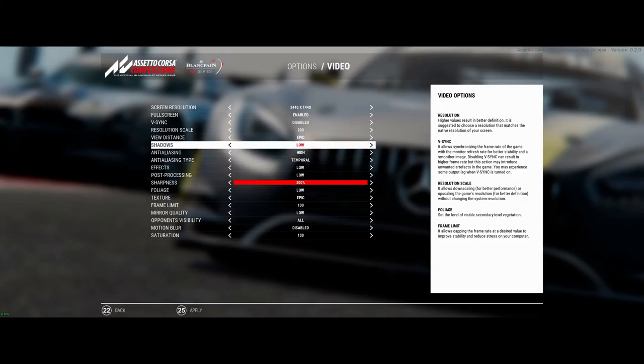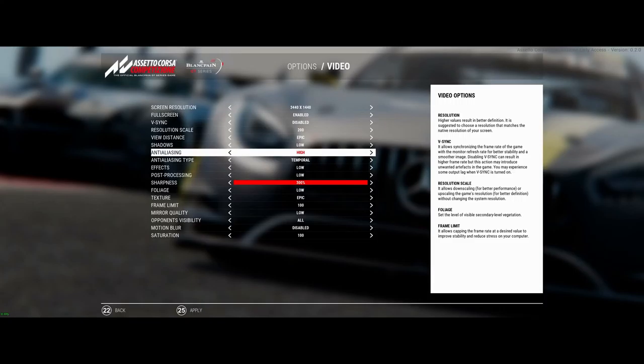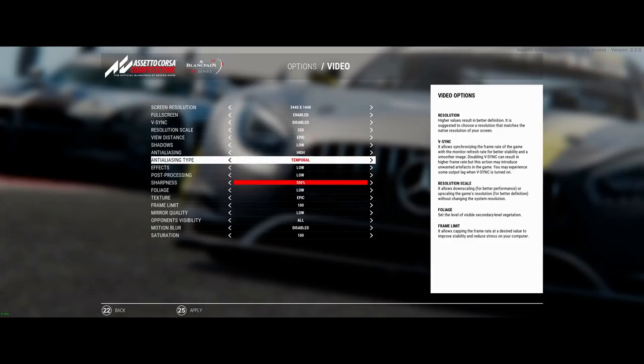Shadows on Low — I wouldn't turn them on Epic. I'll show you when we put the headset on and go into the headset view. You can literally see live what the shadows and all these settings do. Anti-aliasing on High. Temporal is what I use for the type instead of FXAA — FXAA looks very blurry around the edges of pixels. I would go with Temporal.